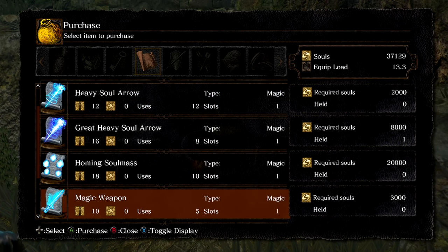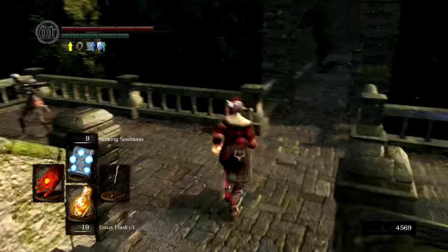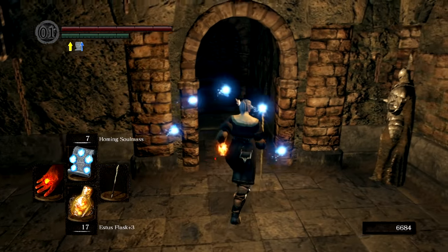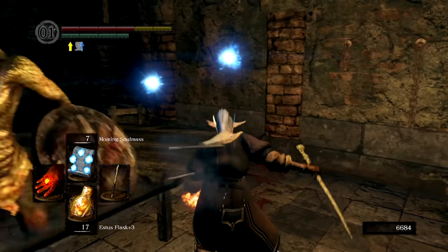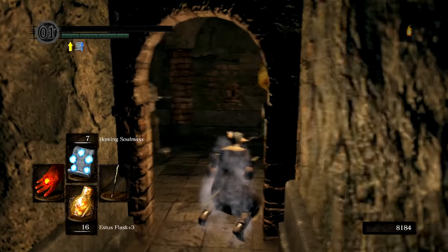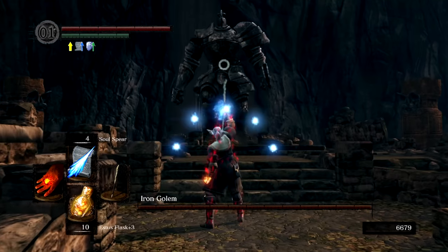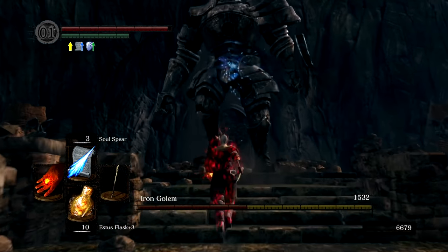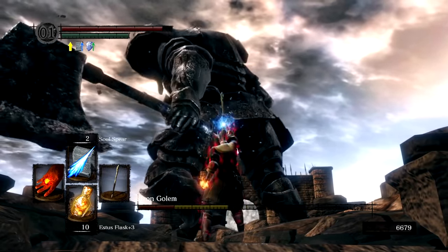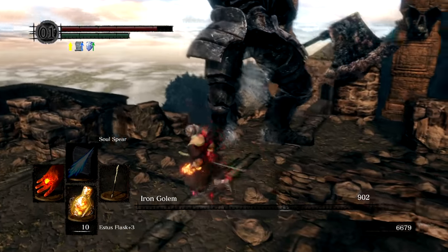We cross the Gaping Dragon off our list. Back to Logan to grab another weapon of mass destruction, the Homing Soul Mass — not as powerful as Soul Spear, but we can combo with it for massive burst damage. Sen's Fortress of Death is next, and at first I did find some trouble defaulting to my usual strats which usually involves sprinting. This costed me a few deaths, but as soon as I reassessed and got back on track the rest went pretty smoothly. Iron Golem is next on the list, and just look at that damage — it's disgusting.